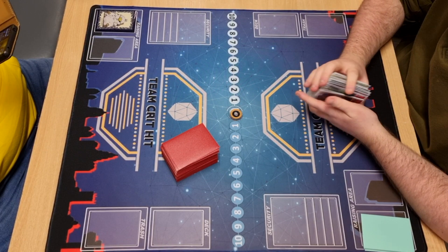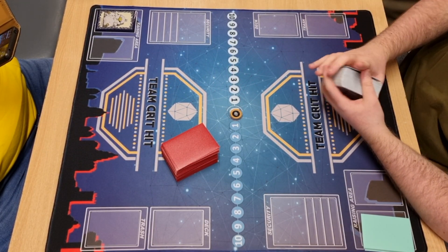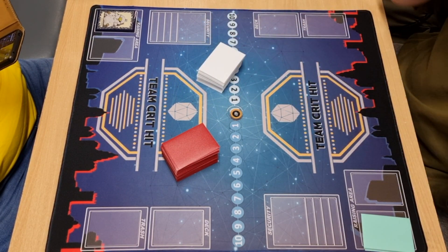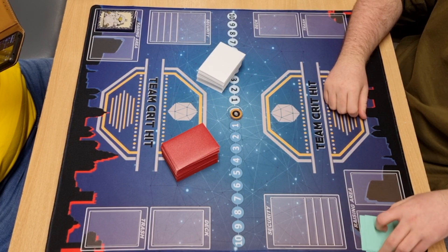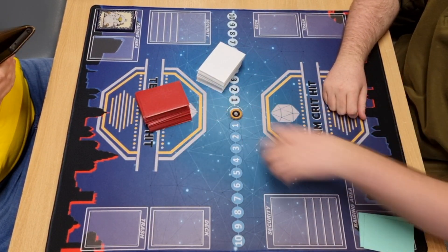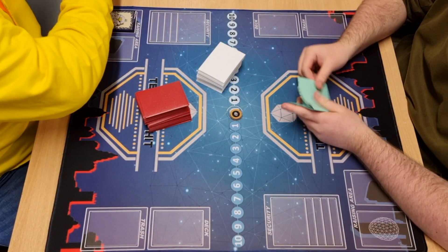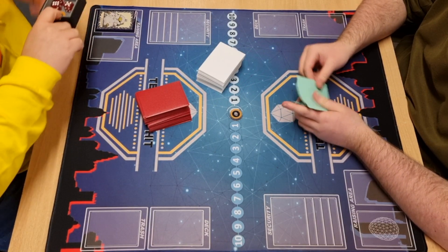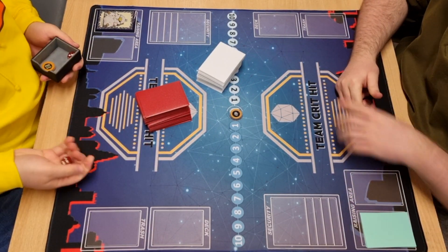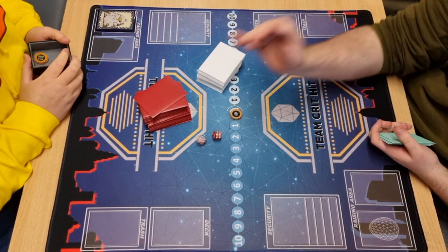Hello everyone, welcome back to TEAMCRITHIT. In today's VS video we've got a Jessmon mirror match from a few weeks back, just before the Digifest tournaments. There is Mulligan and Sides deck involved in this game. On the right side we've got Jamie from TEAMCRITHIT, and on the left side we've got Lewis, also from TEAMCRITHIT. Jamie came third in the Leeds Digifest with this Jessmon list, and I believe Lewis came ninth with this Jessmon list. Let's jump into the game.